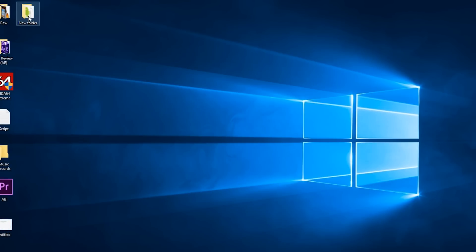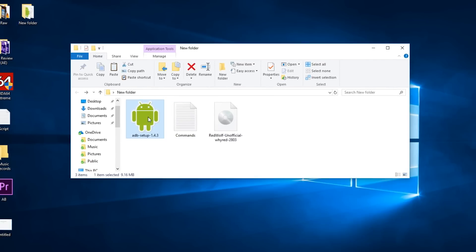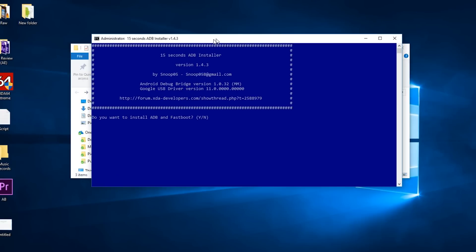Now let me flash the RedWolf TWRP recovery quickly. I'm choosing RedWolf because I want to test it, and I'm thinking about flashing Resurrection Remix ROM — let's see. I've created a new folder on my desktop; inside it we have the ADB drivers, recovery, and a commands text file. All the links for these will be listed in the description box below.